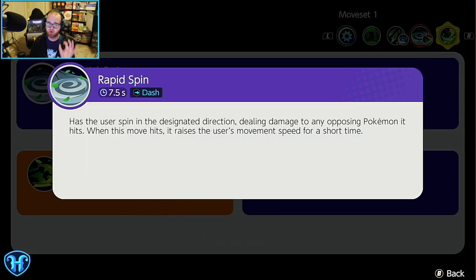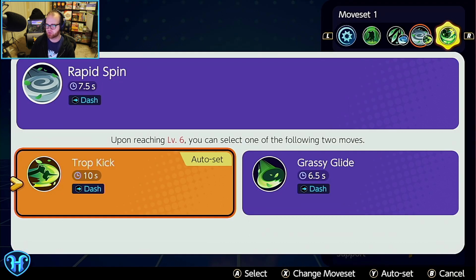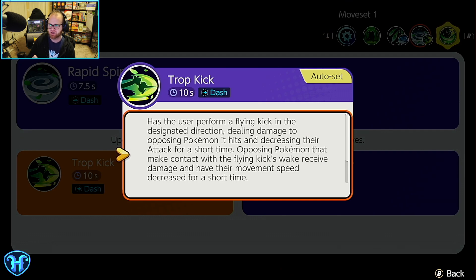It's interesting to note that Tsareena has an increased crit hit rate only on Razor Leaf early on and nothing else later — so a Scope Lens build probably isn't ideal since you want crit to scale into the late game. Rapid Spin is just a dash forward, notably giving you more movement speed for a while if you hit with it, so if you're trying to escape, you dash through them and run. The longer cooldown dash performs a flying high kick, dealing damage and decreasing the target's attack. The shorter cooldown version decreases movement speed. Grassy Glide slides in a designated direction, dealing damage and decreasing movement speed, followed by an attack in the opposing direction with a shove. There's also a Queen's Majesty bonus on Grassy Glide that grants a shield.